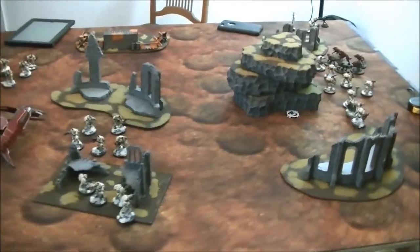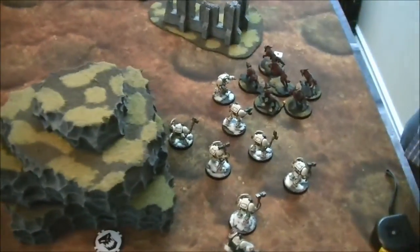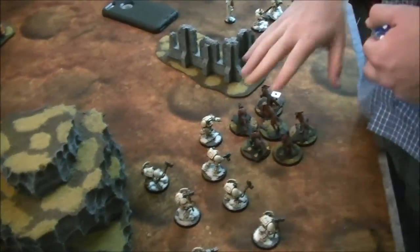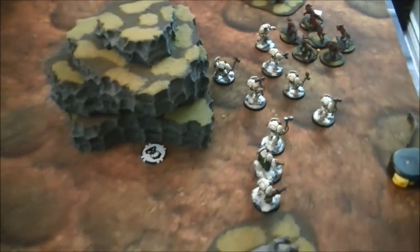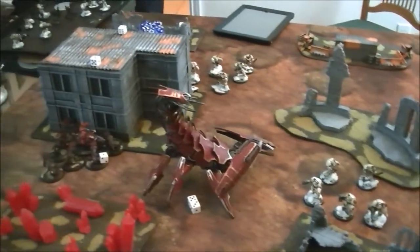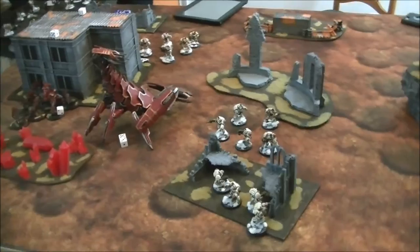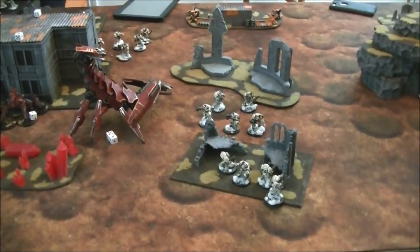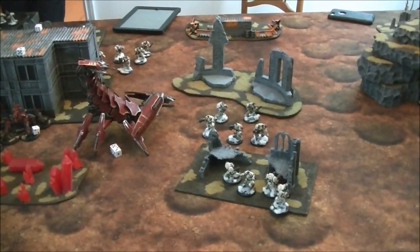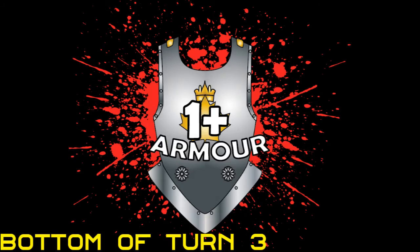End of Dark Angels turn three: Chris's terminators blew up both Mauler Fiends in combat, and the Culexus Assassin died. He moved a wound onto a dog. Chris's last unit, which had mishapped last turn, came in. He's spreading out but can't get rear armour on the Scorpion or charge it effectively, so he's unsure what to do about it.